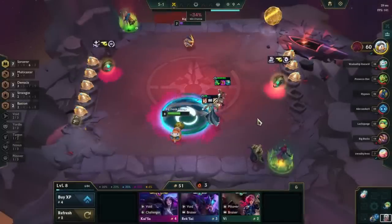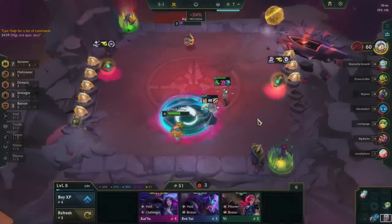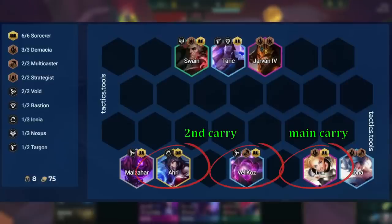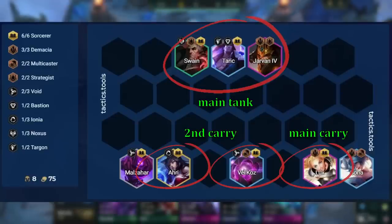The build is almost completely static, as we always want 6 Sorcerers and 3 Demacia active. This fills up all the slots of our level 8 board. Lux is our main carry, and Ahri or Vel'Koz are our secondary carry. Either Jarvan, Taric, or Swain are our main tanks. We can't really drop down to 4 Sorcerers unless we hit an early Ahri and can turn her into the main carry.